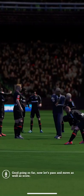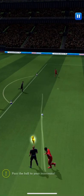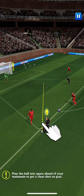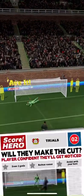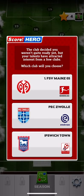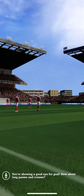Good going so far. Now let's pass and move — pass the ball to your teammates. Play the ball into space ahead of your teammate to get a clear shot on goal. You're showing a good eye for goal.